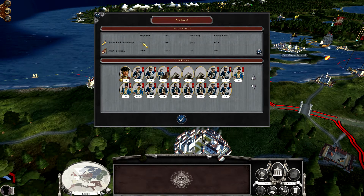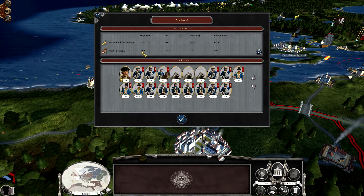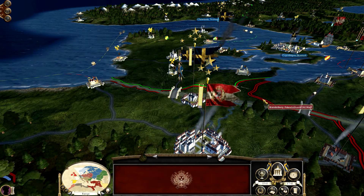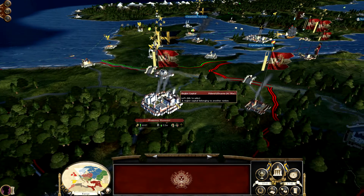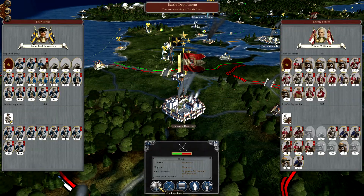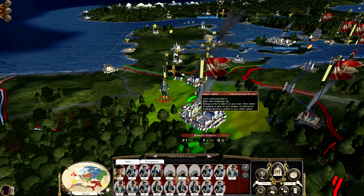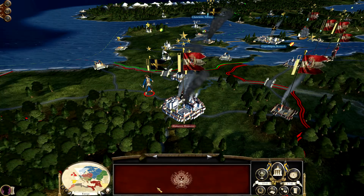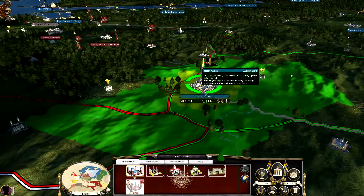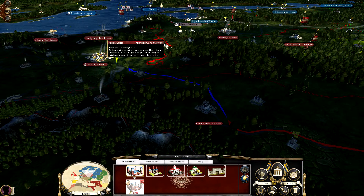That was actually a lot more one-sided than I thought it would be, and I'm not complaining about that — it's merely an observation. We actually had 3,472 men against 2,018 Polish-Lithuanian troops. They definitely weren't reinforced by Hanover. I guess that was a good thing for me. We are ready to go ahead and kill off Hanover — at least try to. I'm going to send the second army in and have them march straight on Warsaw.